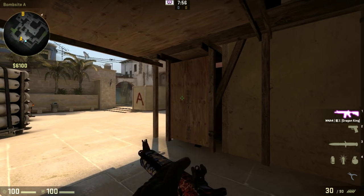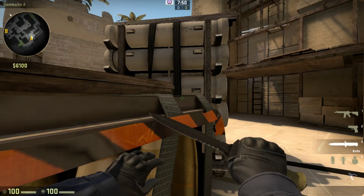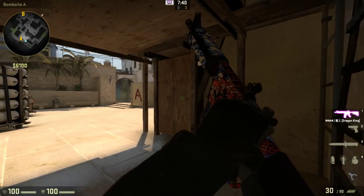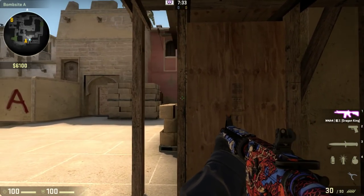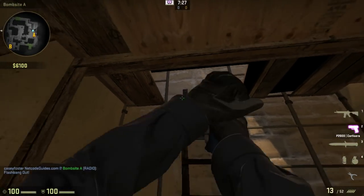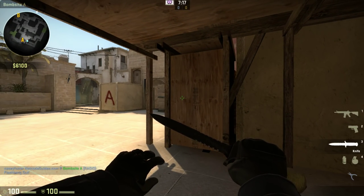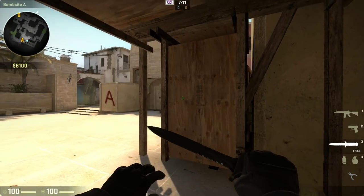As a Counter-Strike player, for example if you're an A site player, you want to master playing that spot. For example, I play under balcony on the A site on Mirage. A lot of pro players play this angle, throw a flash off the wall coming out of ramp, dodge it, then peek with the flash — the guys are going to be blind here and there. That's a very common play.